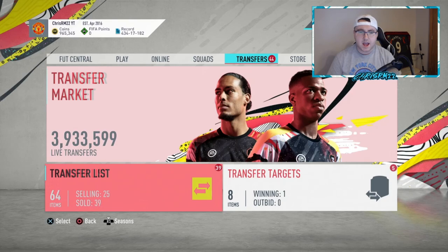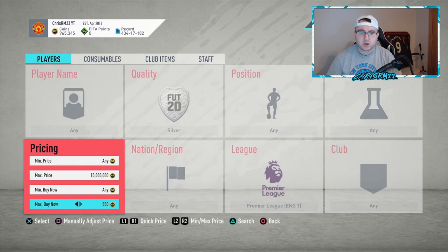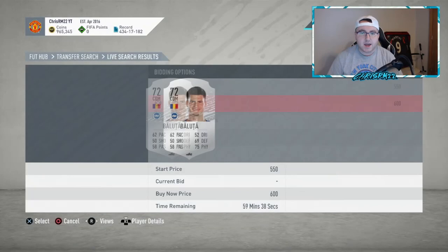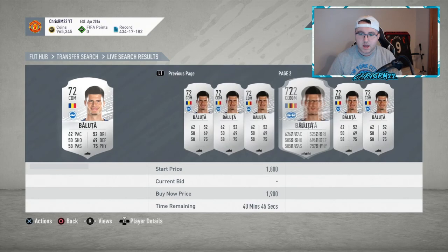For SBCs — if any SBC rares go down a lot, pick those up because they're probably going to go back up. Silver trading for lower-tier guys — league SBCs will be prevalent again, so people are going to want to pack these cards through league SBCs. Look at maybe the top five leagues or any league that has a league SBC. Buy the cheapest silver in each league and you can make some coins that way.